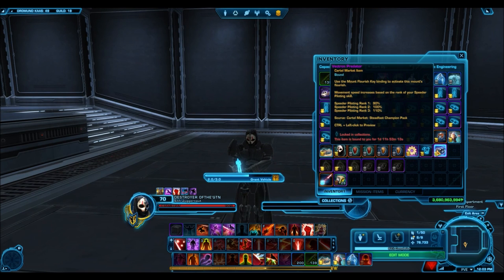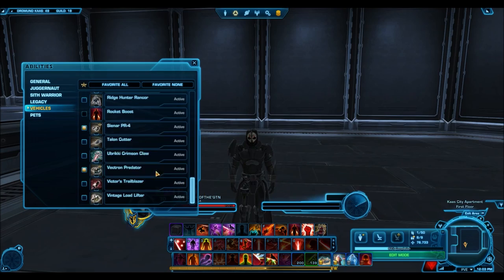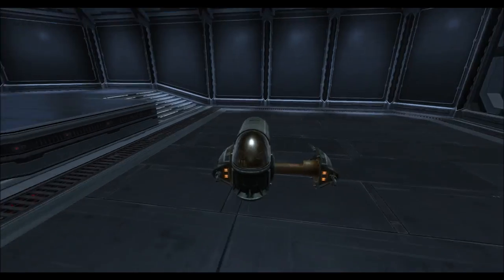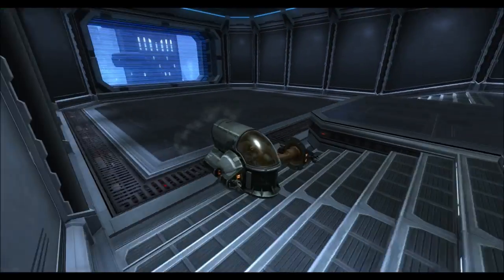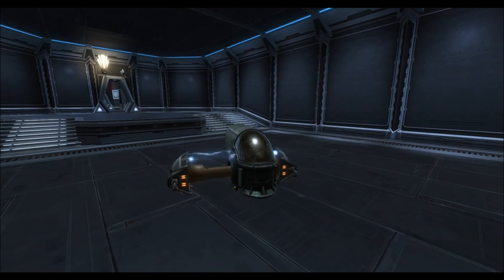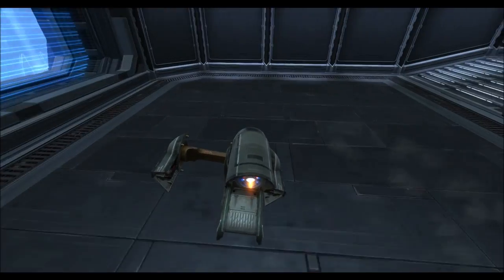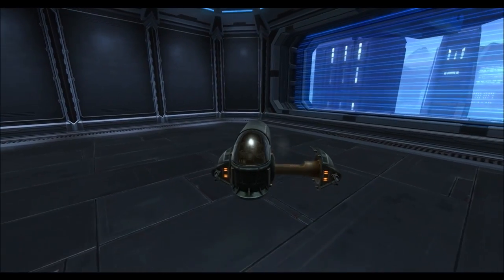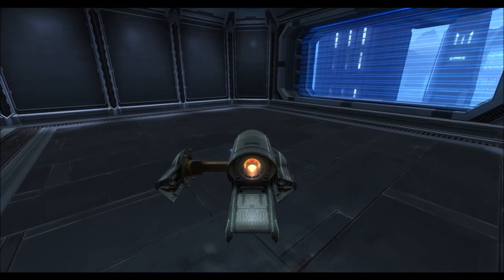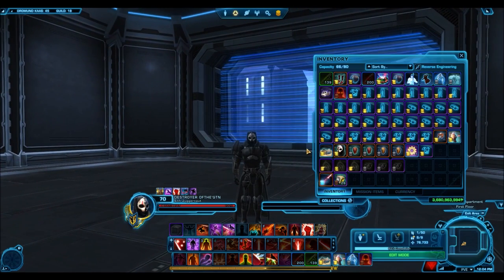We'll look at the mount quickly and see what the flourish does — the Vectron Predator. This one is obviously inspired by Slave I, which is Jango Fett's and then Boba Fett's ship. It looks very similar to that. Driving it around — it's kind of a miniature version. The flourish moves that big wing section over and has a cool blue electricity effect. But I wish they would have made it bigger — that would have made it cooler. I don't think it's the best mount. The Vectron mounts often don't do too well on the GTN; I see this going below one million.